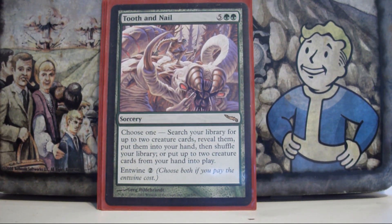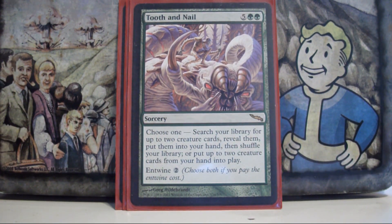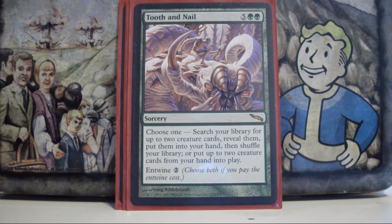Tooth and Nail — no explanation necessary. In this deck it isn't an instant win, but it can deal about 20 to 30 damage to the whole board by getting Purphoros and the card behind it. It's not an infinite combo but it almost might as well be in this deck. It can also just get me utility that I need at the time — it's Tooth and Nail, it's very strong.